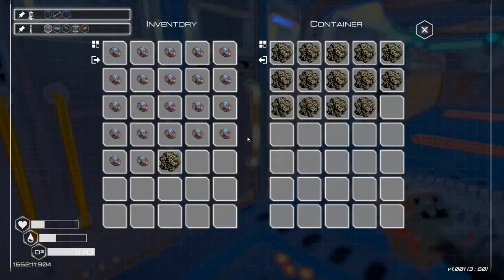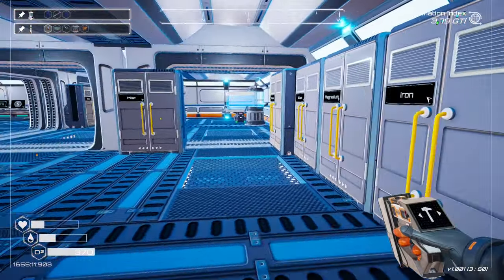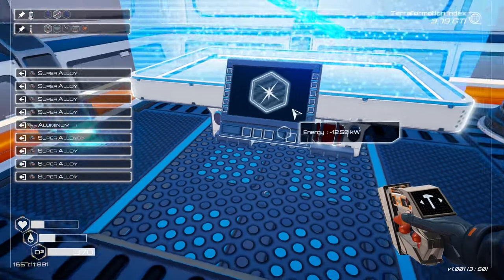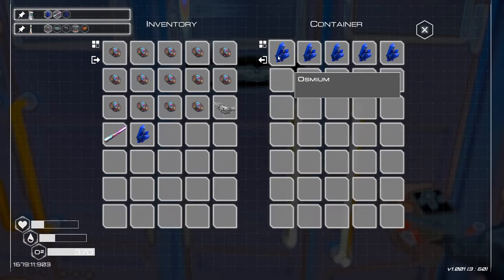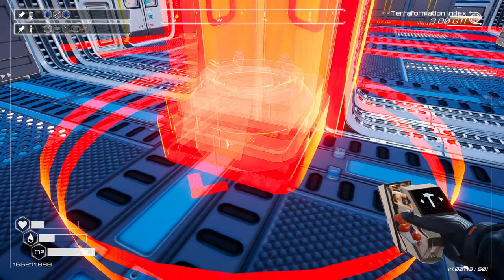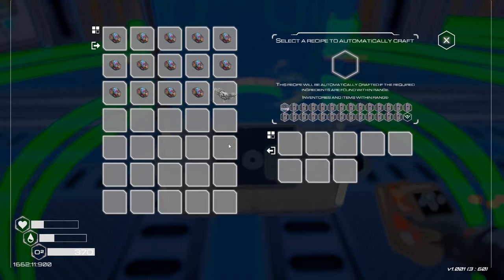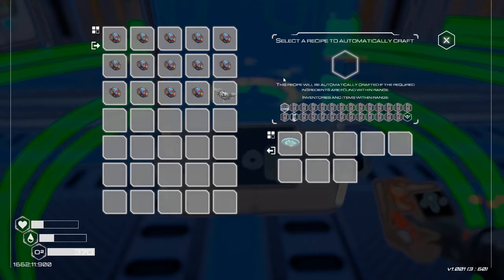We'll dump the titanium as well — yeah I really want drones. I'm going to make one because I want to make the crafter, and then that means I can just craft everything, or at least some of the things I can craft, if I plop it around here. There we go — so if I wanted a bacteria sample, yeah there we go, it'll craft me one of those. Yeah, that's great.